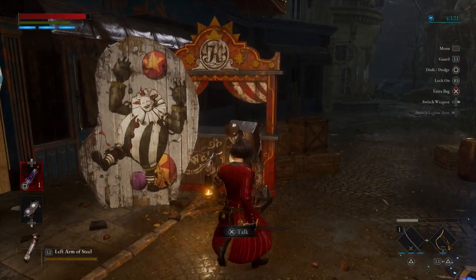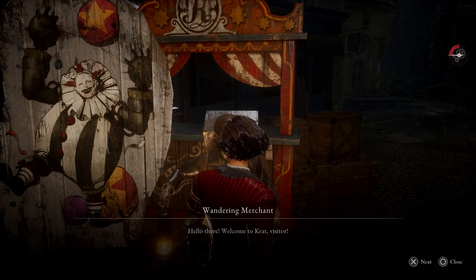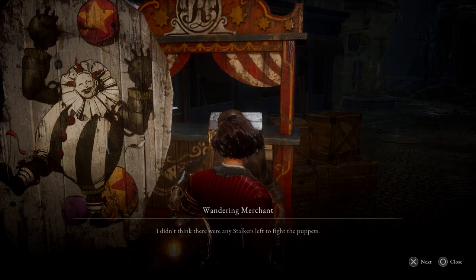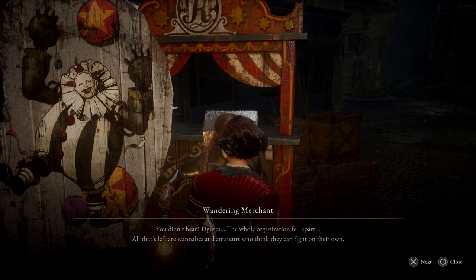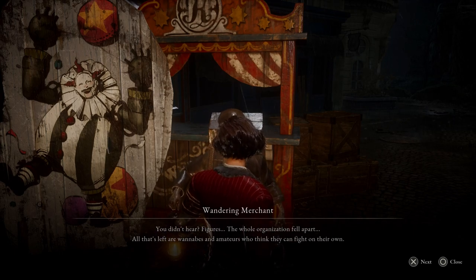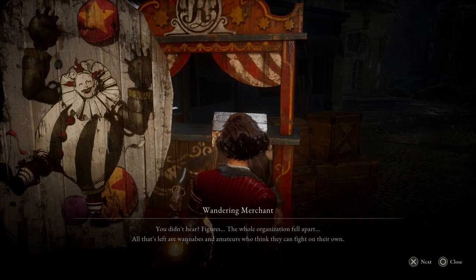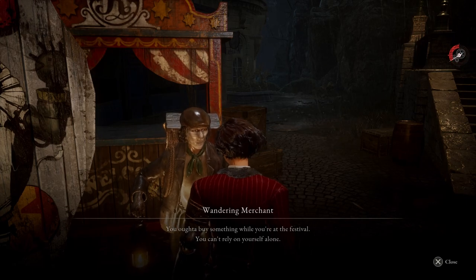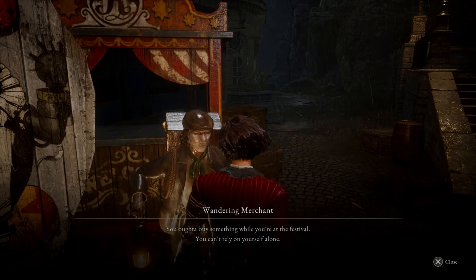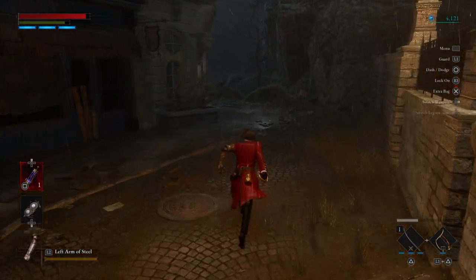Right here we can buy some stuff from this guy. He says: 'Hello there, welcome to Krat, visitor. I didn't think there were any Stalkers left to fight the puppets.' Figures — the whole organization fell apart; all that's left are wannabes and amateurs who think they can fight on their own. You ought to buy something while you're at the festival — you can't rely on yourself alone. I'm not going to buy anything from him right now.